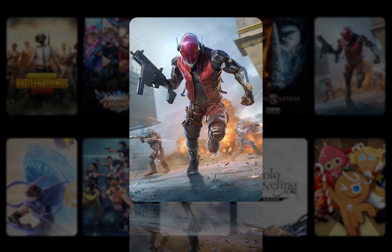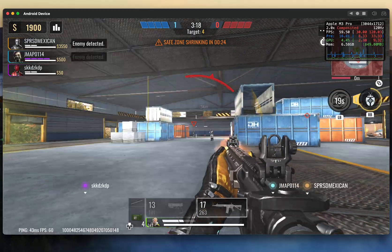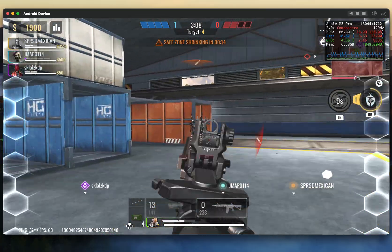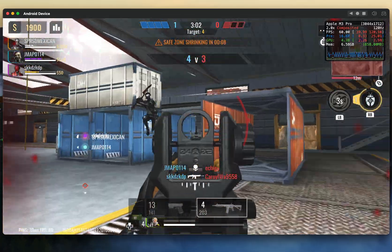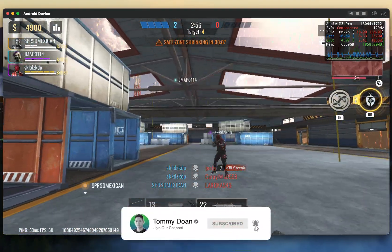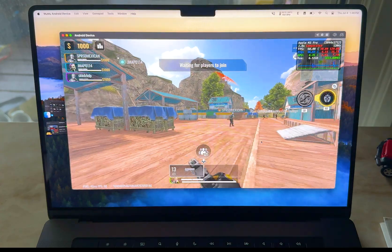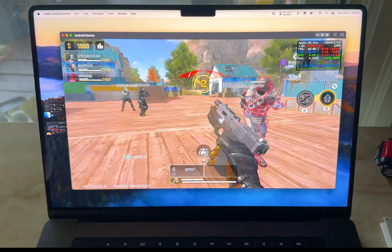Up next, we have Bloodstrike, an alternative option for a battle royale game but in a lighter version. The FPS stays stable at around 60 up to 80 when running at ultra settings with HDR graphics and detail animation enabled. The graphics are not as sharp and beautiful as the previous two games, which is understandable because Bloodstrike is designed to be super light with minimal resource download when compared to PUBG Mobile. Bloodstrike also offers various game modes including Battle Royale, Arena Mode, Squad Fight, Hot Zone, Weapon Master, and Matchmaking. It's a lightweight game that doesn't consume much memory or GPU, and the heat remains stable under 55 degrees Celsius.